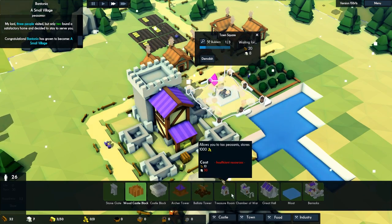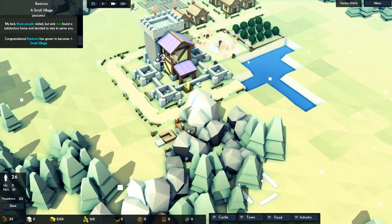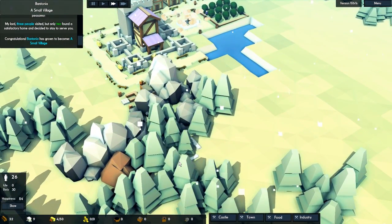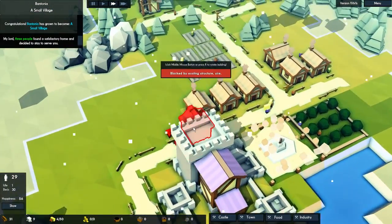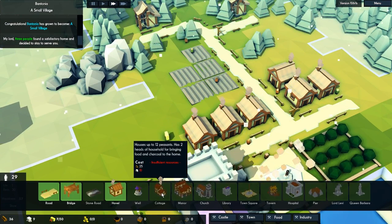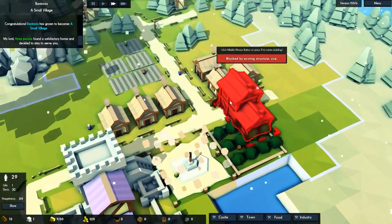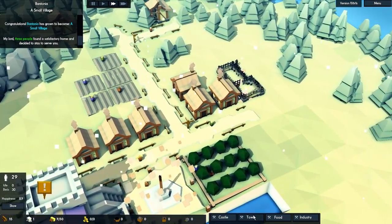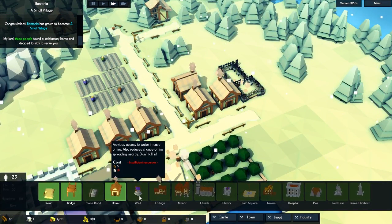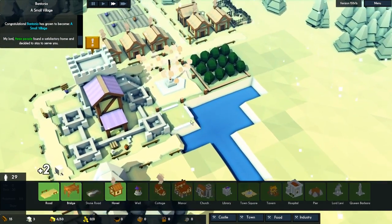I wonder how far away we are from getting a treasure room — wow, 50 stone. Okay, so we need more houses and more from the quarry. Let's do maybe a few more houses — we can do a cottage, our very first one. So I'm going to put a cottage over here and they still have neighbors. We should also consider making some wells — it kind of costs in the beginning though at 10 stone, which is quite a lot early in the game.